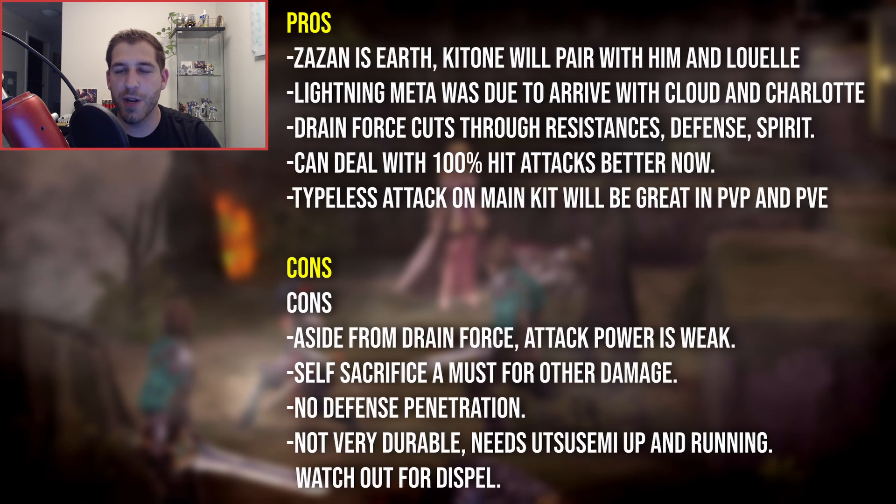There are some cons though. Aside from Drain Force, her attack power is weak unless you use self-sacrifice, which sacrifices survivability. There's no defense penetration on her kit, and she's not going to be that durable even with buffs if hit by other skills — like a high accuracy slash or pierce attacker, she can still get one-shotted fairly easily. Utsemi needs to be up and running, and that evasion buff is only one turn. Watch out for Dispel, as it really opens her up. Whenever a unit is able to hit her in JP videos, they often do kill her.